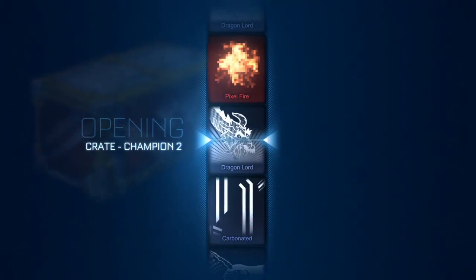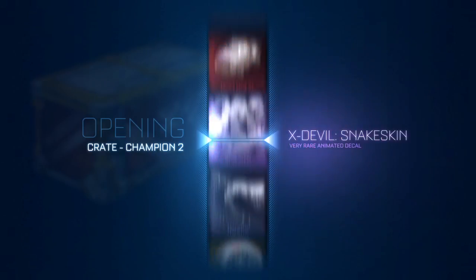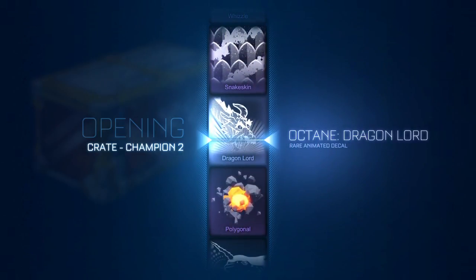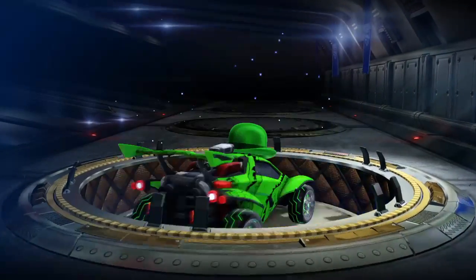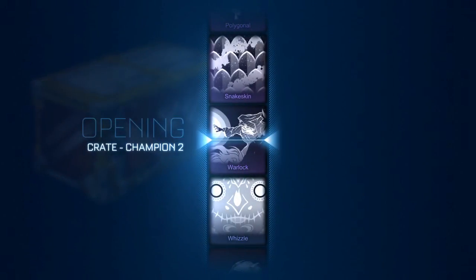I know you guys probably don't want to see all the CC1s, 2s, 3s, and 4s and all that junk, but Turbo crates and Player Choice crates are pretty hard to come by right now since they're the newest. I didn't have enough inventory to get crates like that, so I'm just a poor working man trying to make it on YouTube — just cut me some slack.